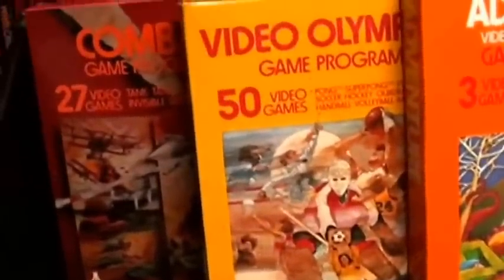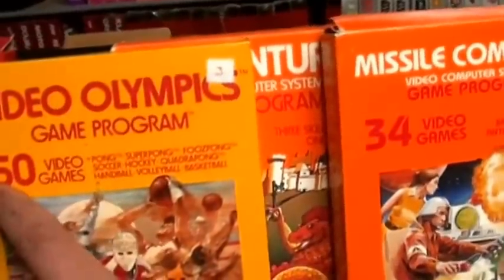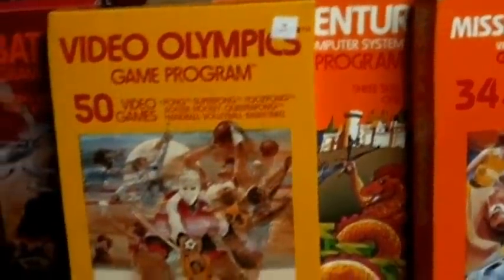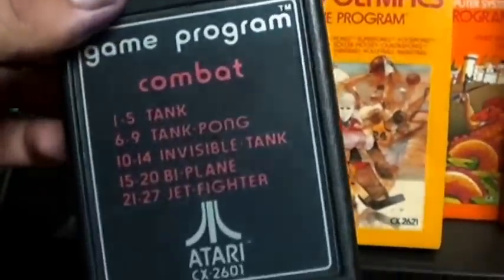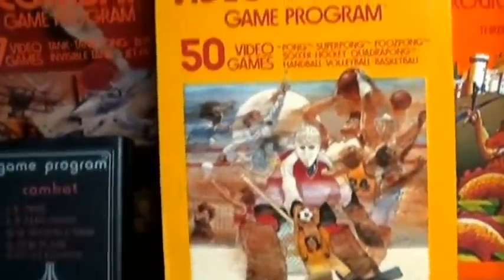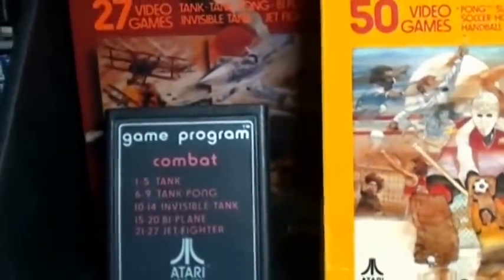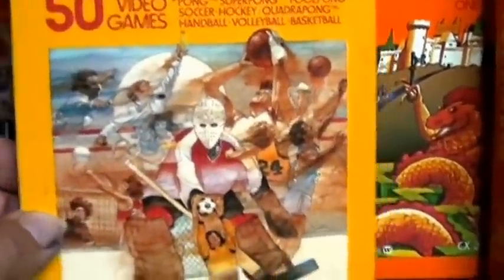Early Atari 2600 games — the first nine were gatefold. That meant they had this flap. They came very stylized, very 70s style, and had a number on the front of the Atari 2600 labels. The two that I have boxed are Combat and Videolympics. Combat is one of the greatest simplistic two-player Atari 2600 games. Videolympics is pretty much Pong on the 2600. Amazing game — love it, get it.